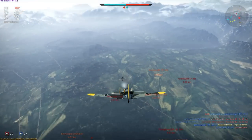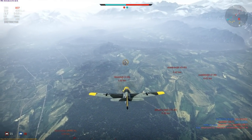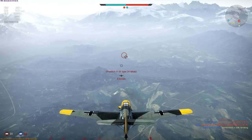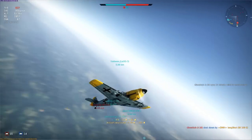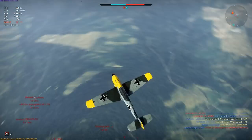The next most common source of kills will be through boom and zoom attacks, such as this shallow one I'm performing on a climbing Yak-1. At this point there'll doubtless be people telling me that 109s are poor boom and zoomers because of their control lockup at high speed compared to Focke-Wulf 190s, and that the 109s are better as all-round energy fighters — and I'd agree, except that doesn't mean you can't and shouldn't boom and zoom in them.